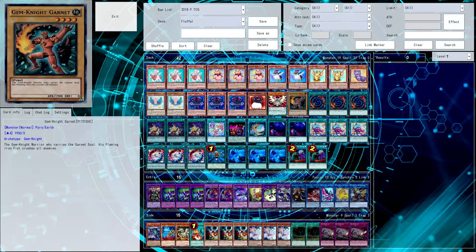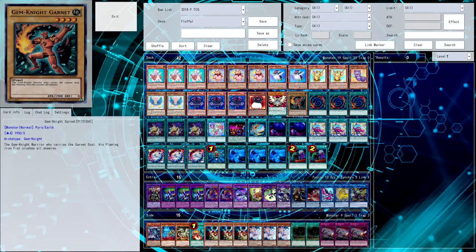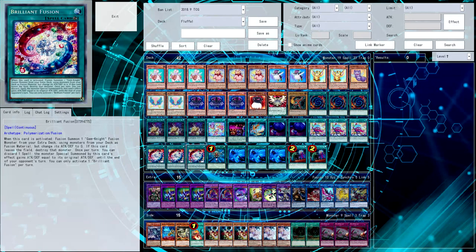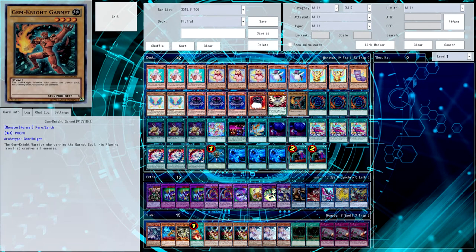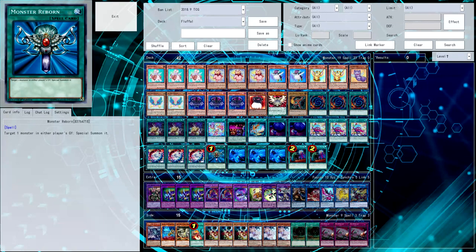You never really brick on the Garnet if you have access to Edge Imp Sabers and a Fusion play, because you just fuse with the Edge Imp Sabers or summon it and link away with it, put the Garnet on top of your deck to summon the Sabers from your grave and then play the Brilliant Fusion. Toy Vendor discarding the Sabers also works. It's very easy to get access to your Garnet back into the deck if you drew it.